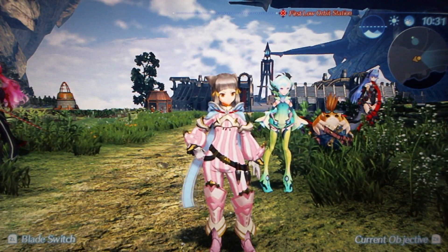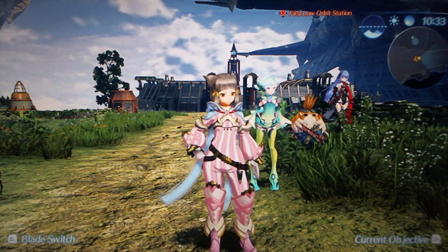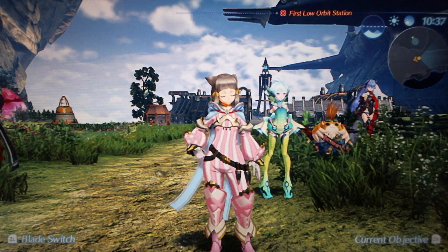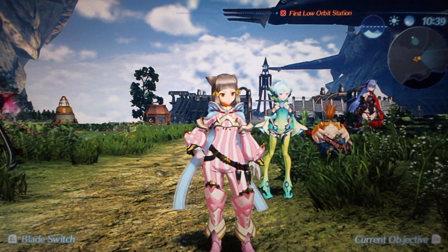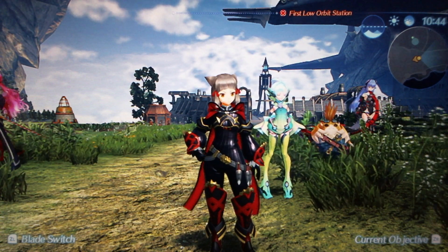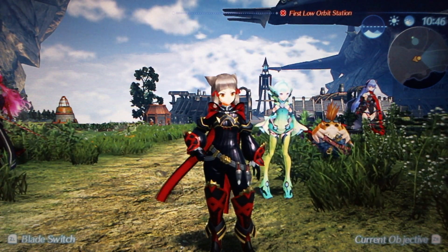Candy Stripe Nia — honestly not a fan of this one. I like the color scheme but the stripes just look really off, I don't like them. So C tier for this one. Also, timestamps for each driver are in the description if you want to see my rankings for a specific driver.